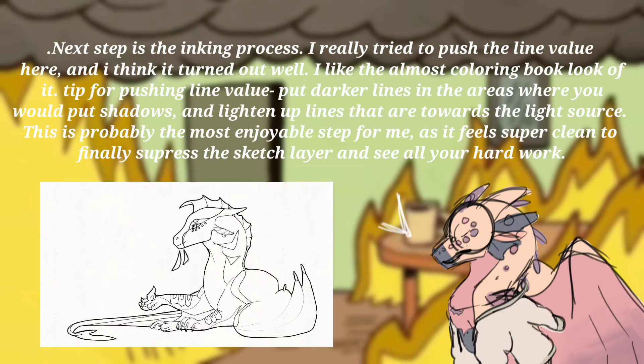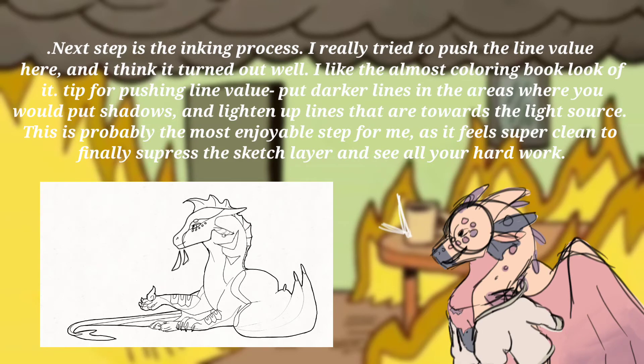Next step is the inking process. I really tried to push the line value here, and I think it turned out well. I like the almost coloring book look of it. Tip for pushing line value: put darker lines in the areas where you would put shadows, and lighten up lines that are towards the light source. This is probably the most enjoyable step for me, as it feels super clean to finally suppress the sketch layer and see all your hard work.